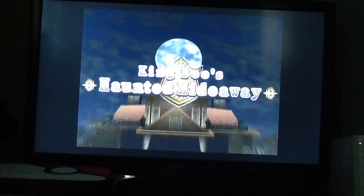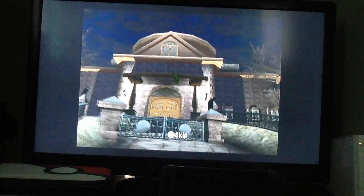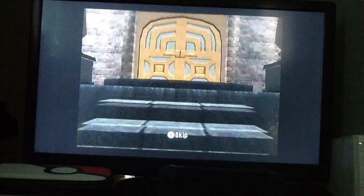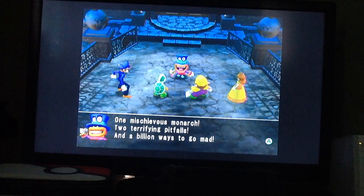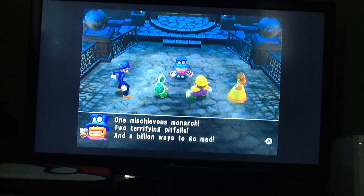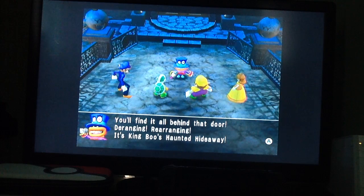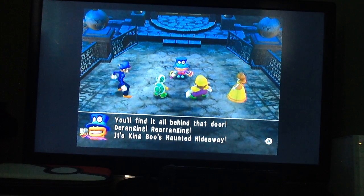Everybody get ready for a Haunted Hideaway as we play what I believe is the worst Mario Party board in the entire series. One mischievous monarch, two terrifying pitfalls, and a billion ways to go mad. You'll find it all behind that door — deranging, rearranging — it's King Boo's Haunted Hideaway.